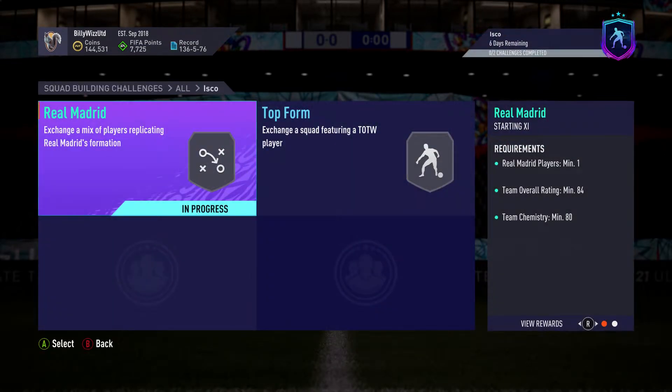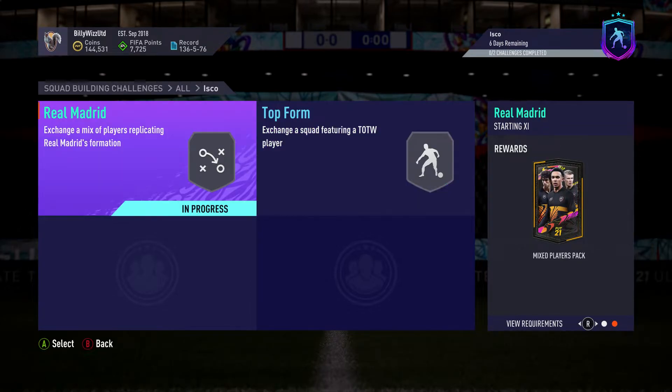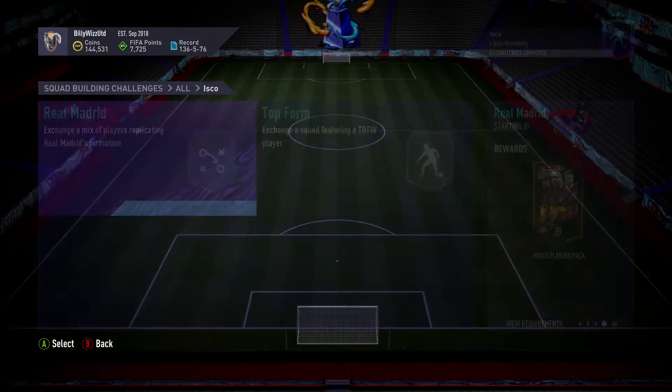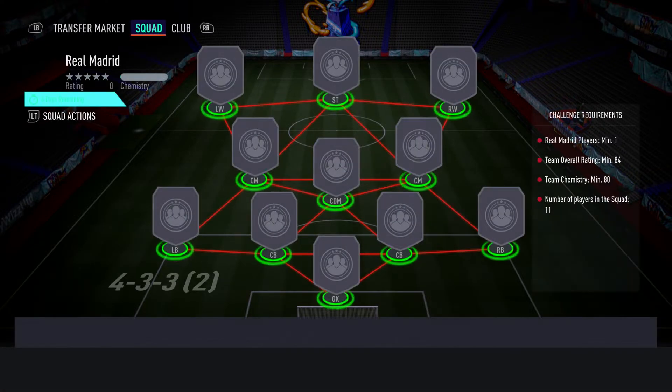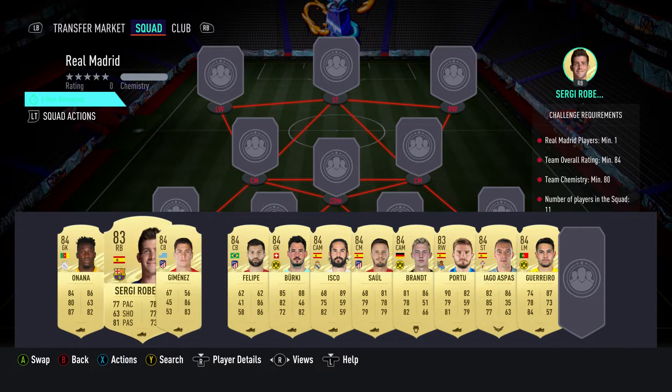For completing him, 75 to 80K, you get a premium election players pack, which is a 10K pack, and a mixed players pack, which is probably worth 10K as well, so you're looking at about 20K back. The one we're doing in this video — Real Madrid — costs 35,000 coins, or thereabouts, maybe 30K to 35K.